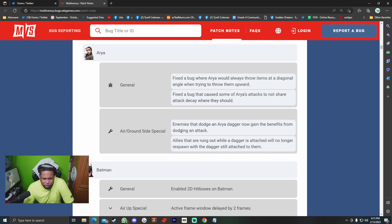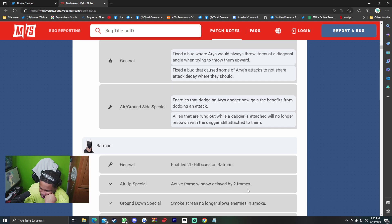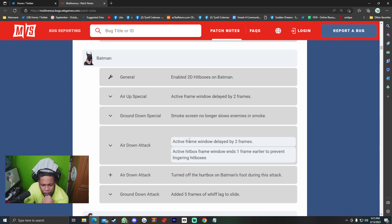Aria — general: fixed a bug where Aria would always throw items at a diagonal angle when trying to throw them upward. Fixed a bug that caused some of Aria's attacks to not share attack decay where they should. Air/ground side special: enemies that dodge Aria's dagger now gain the benefits from dodging an attack. Allies that are rung out while a dagger is attached will no longer respawn with the dagger still attached.